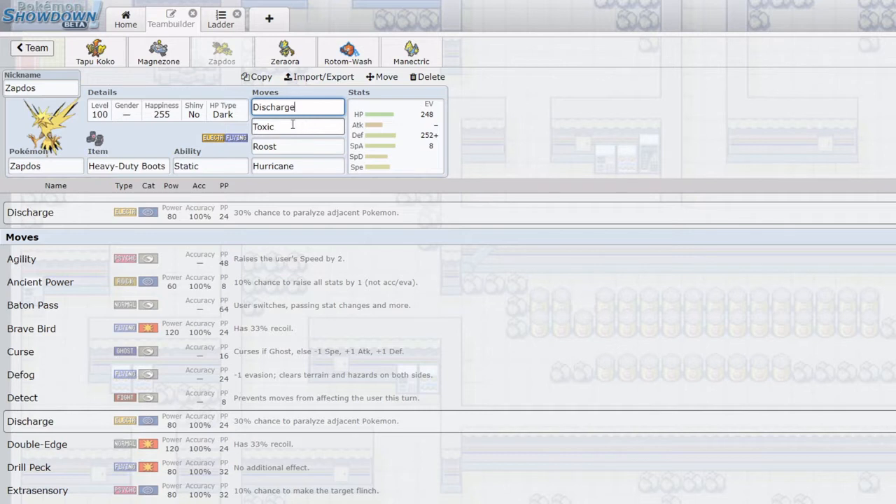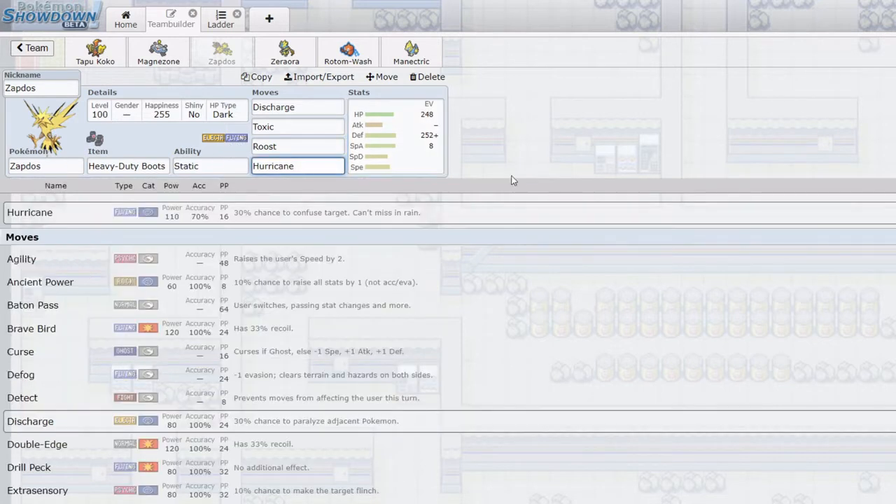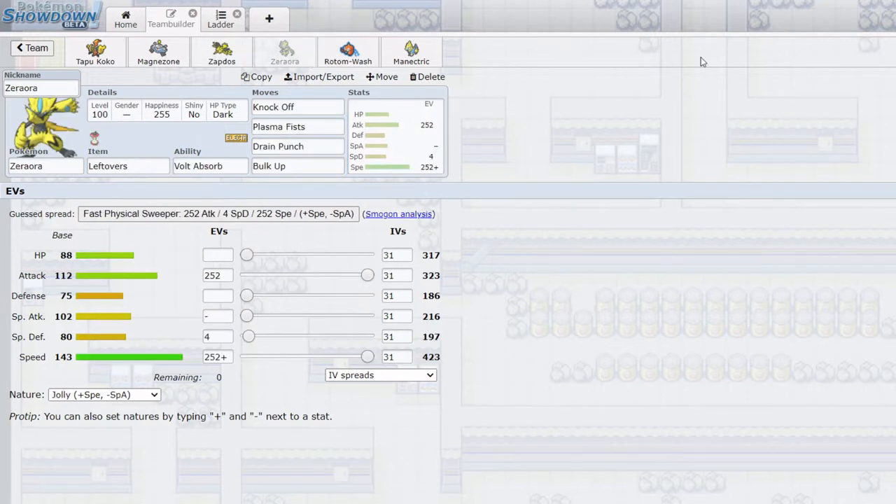Toxic is really good for spreading status, especially on bulkier teams like Normal type, which can give my team trouble to break through on a defensive Electric team. Roost is for longevity, paired with its nice HP and decent defenses especially behind screens. Hurricane is nice for dealing with Grass types in the tier as well as hitting Ground types neutrally - a STAB-boosted Hurricane is quite good. I do run a little Speed on Zapdos, but it's important not to outspeed things like Excadrill, because if you Roost in front of a Ground type that outspeeds you, they can click Earthquake. It's important to balance your Speed stat.